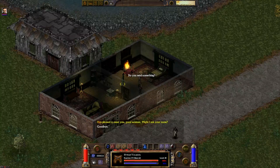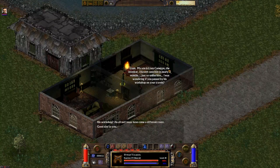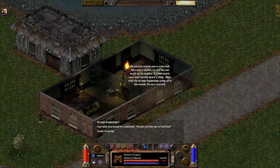Do you need something? I am pleased to meet you, good woman. Might I ask your name? I am Miss Cameron, stranger. You appear to be well-traveled. Have you seen my son? Your son? Who is your son? Liam — my son Liam Cameron, the inventor. I haven't seen him in nearly two months. Just so unlike him. I was wondering if you passed by his workshop on your travels. He's a tinkerer, like his father before him, always working on some new gadget. He built himself a workshop about three days travel into the woods so he wouldn't be disturbed. His normal routine was to check back once a month to visit me and stock up on supplies — it's been nearly two, and I haven't heard a thing.